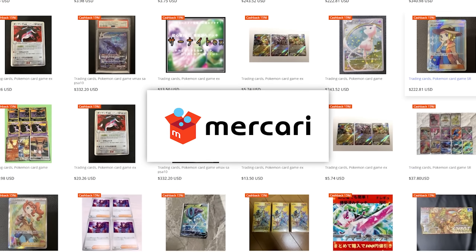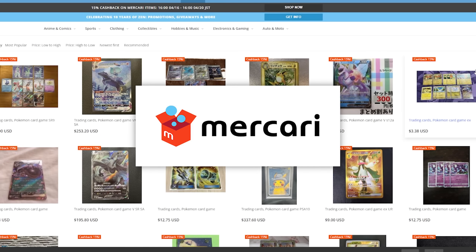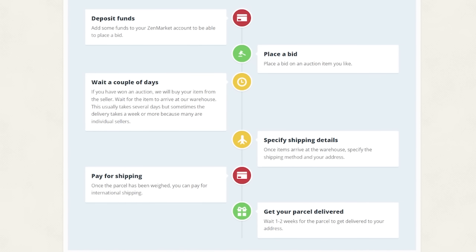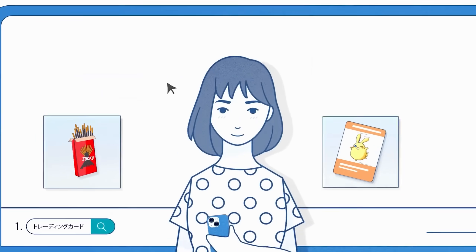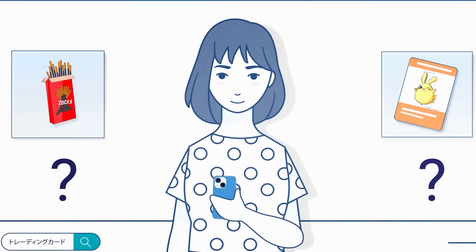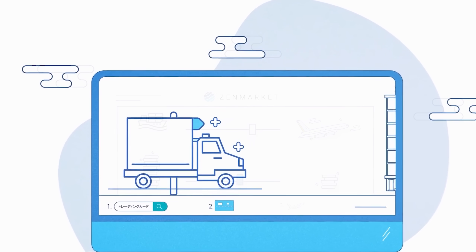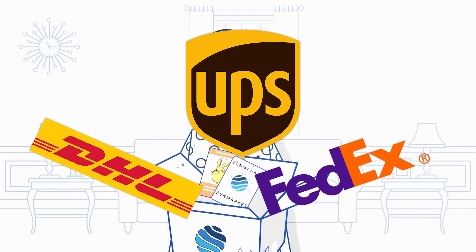I personally shop on JP Mercari a lot. I bought some Pokemon cards and sent them in to get graded, and I'll let you guys know how that turns out, but I will say that they arrived from Zen Market in absolutely perfect condition, carefully packaged, no damage to anything, and it was awesome. When you buy on Zen Market, someone purchases the item for you and gets it stored until you've collected all of the items that you actually want to send. Then you put together a parcel, and it ships all of the items together.